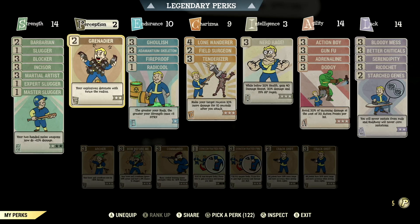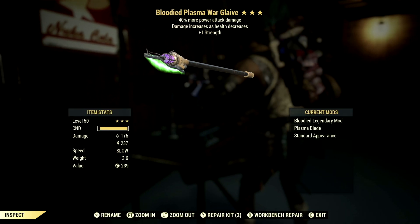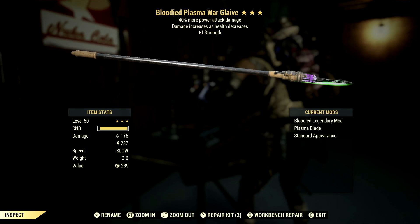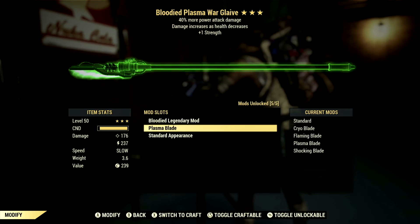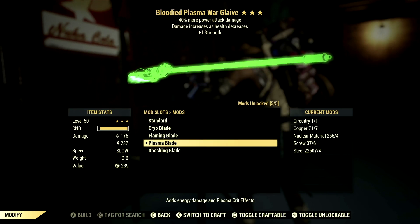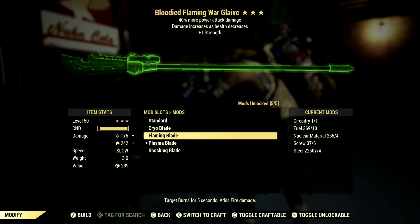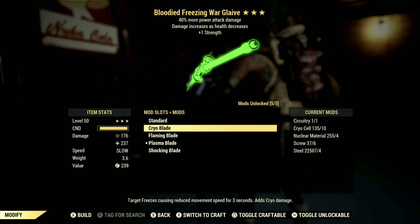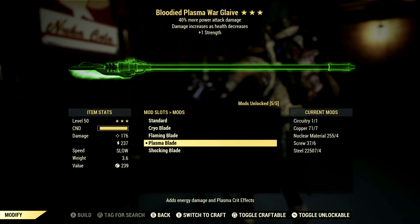This is my in-game two-handed weapon that I'm using with my Warglaive. Over in the weapon, this is my 3-star legendary Warglaive that I use for the demonstrations. The main legendary effect is the bloodied effect — damage increases as your health decreases. It has a plus 1 to strength and also has 40% more power attack damage. This Warglaive is deadly. Over in the mods, what I'm using is the plasma blade which adds energy damage and also the plasma crit effect, which is absolutely amazing because all I'm trying to do is get those crit effects. We also have the shocking blade which adds electrical damage, the flaming blade which targets burn for 5 seconds and adds fire damage, and the cryo blade which freezes the target causing reduced movement speed for 3 seconds and adds cryo damage. You could use any of these because they're all pretty good, but I'm going with the plasma blade.